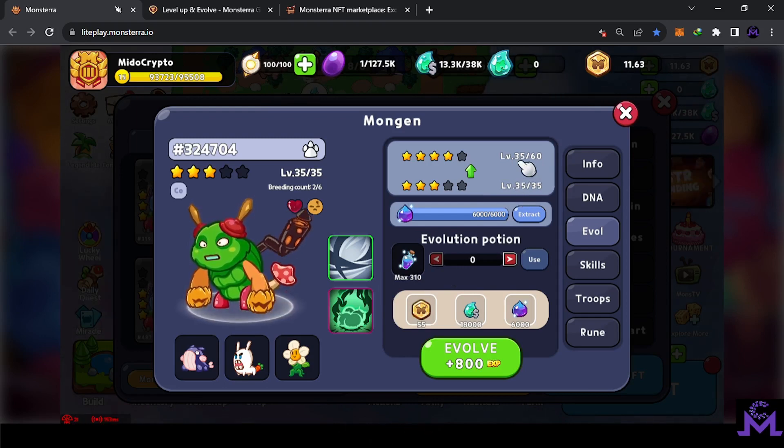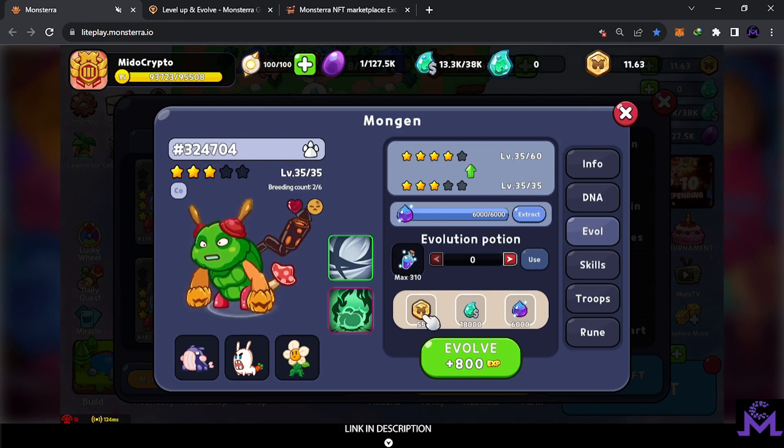From level 35 I can keep leveling them up just by feeding them — just food — once you're past this obstacle. But 55 is too much for now; maybe later I will do it. Just imagine leveling up to 60 — they're going to become much stronger. This item you can get just by playing the game; it's not difficult. They can also increase automatically, and this other one also comes from playing.